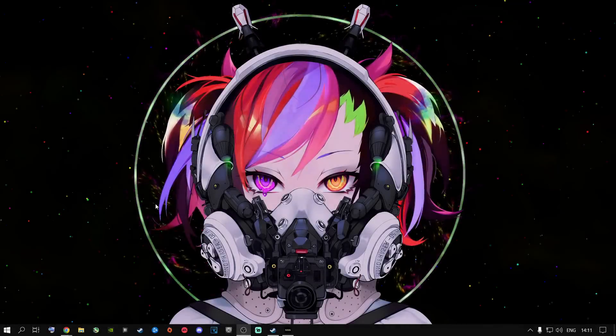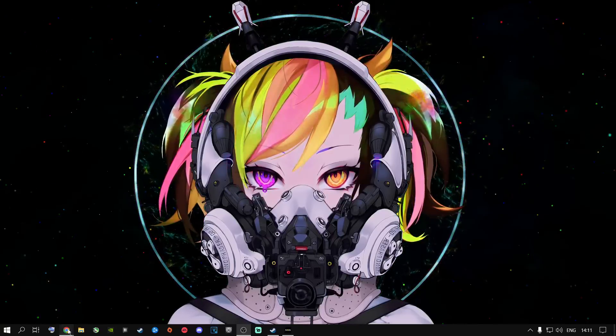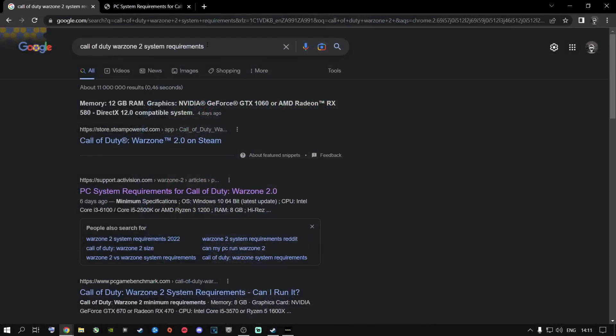Welcome back to Software Knowledge Solutions. Today we're talking about Call of Duty Warzone 2.0 Season One. I went ahead and typed in 'Call of Duty Warzone 2.0 system requirements.' This was posted four days ago and it says you need 12 gigs of RAM — that's random access memory, not your VRAM — and a graphics card of a GTX 1060 or an AMD Radeon RX 580 with DirectX 12.